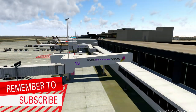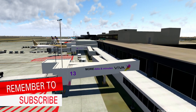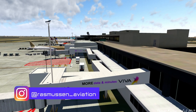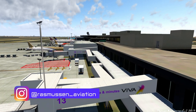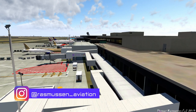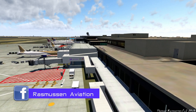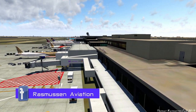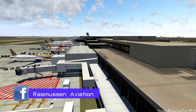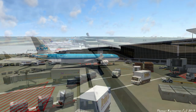Installation is fairly simple — just a matter of drag and drop. The scenery comes with an option to install ground routes for World Traffic 3 if you're using that plugin, and if you're not, there is also an option to install static aircraft. Another good thing is that the scenery comes with SAM animated jetways; you need to download and install this free plugin, but then you also have animated jetways and docking equipment at the gates.